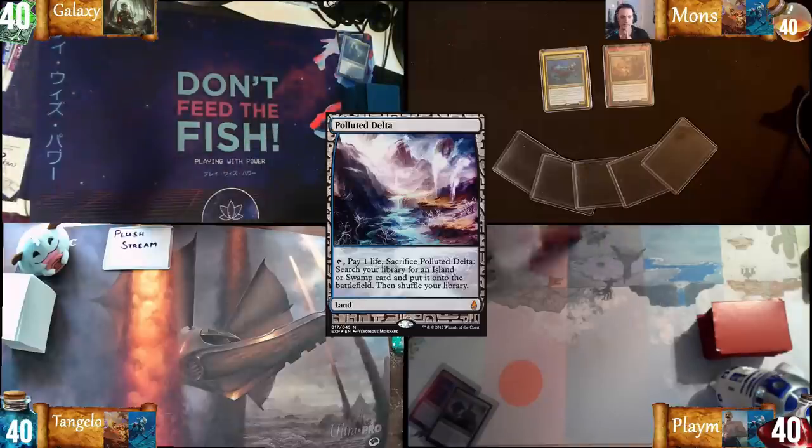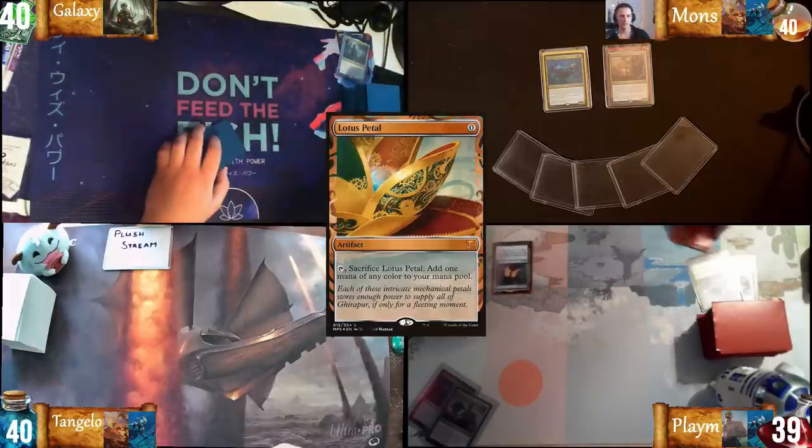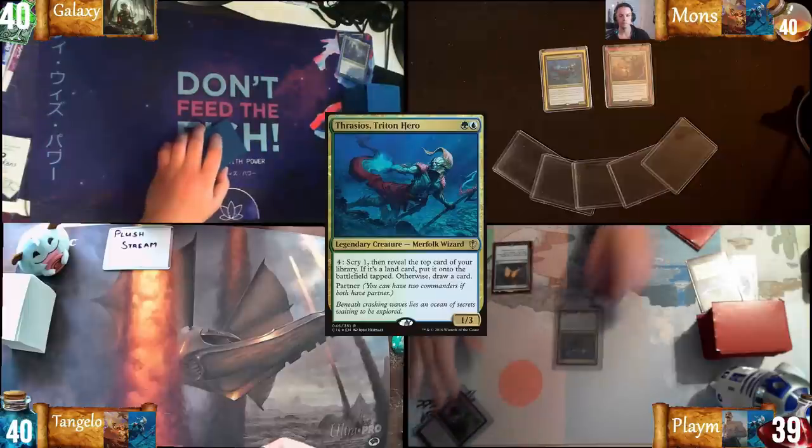I'll draw for turn, play Polluted Delta, Mana Crypt, fetch a blue-green land and sac it, Lotus Petal for blue, and cast Thrasius. I'm going to pass.